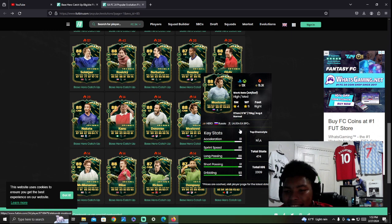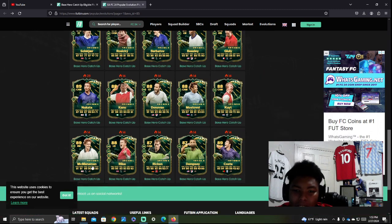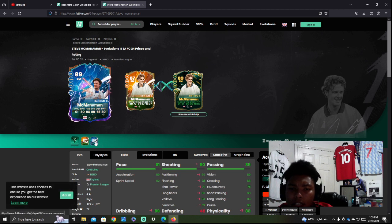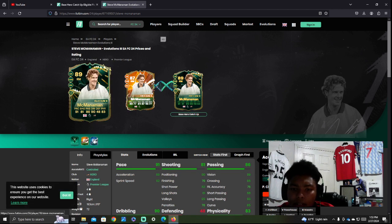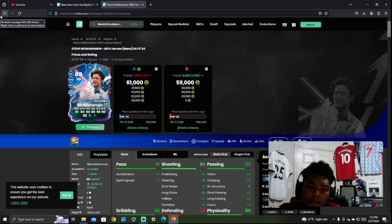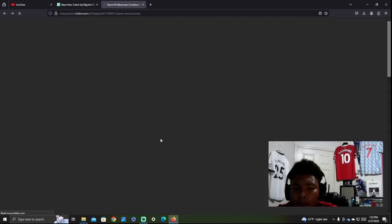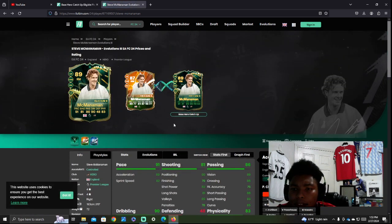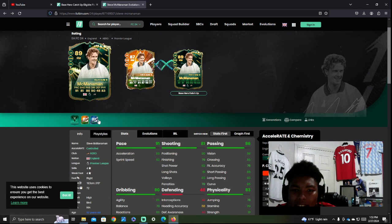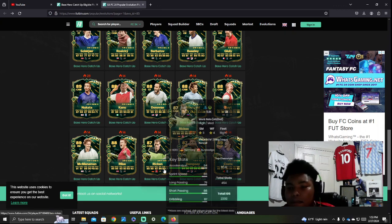Donovan — must avoid. Coit — eh. McManaman — I've never used this card. He has an 89-rated version. I thought he'd be 300K, but he's actually 61K on the market. For McManaman, I would say just go out and buy that card outright, because why would you spend 125K for basically the same card through the evolution? The play styles are the same, everything is the same — the small physical difference isn't really noticeable in game.